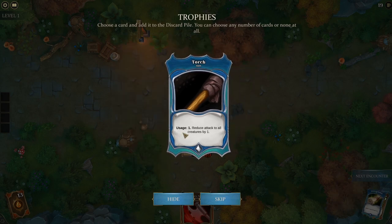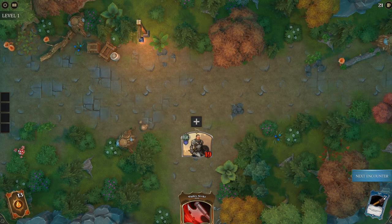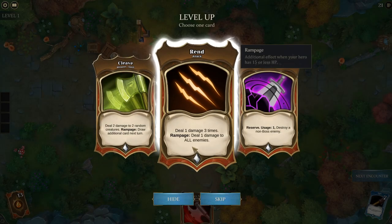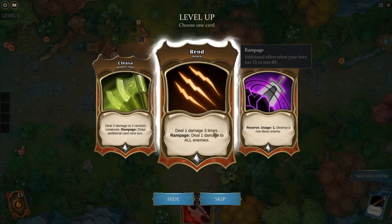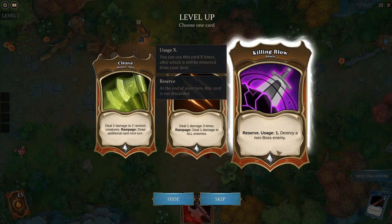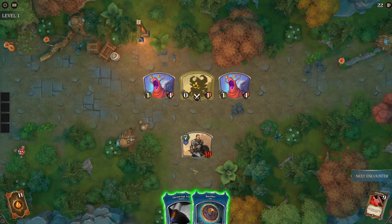Usage one: gain 10 experience — let's grab that. Option to reduce attack of all creatures by one for the rest of combat — that's actually quite good. Also an option to destroy a non-boss enemy. I really like Cleave. I don't know if we should grab more cards, but I'll take the Killing Blow because it could be useful.